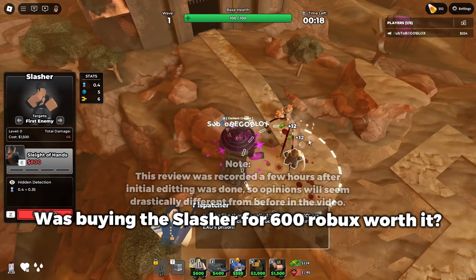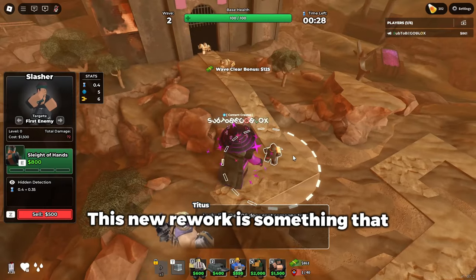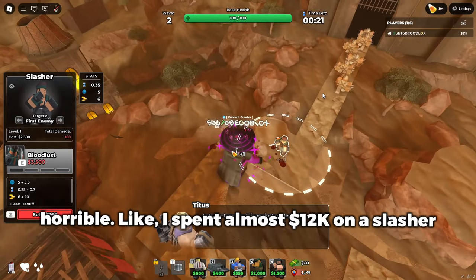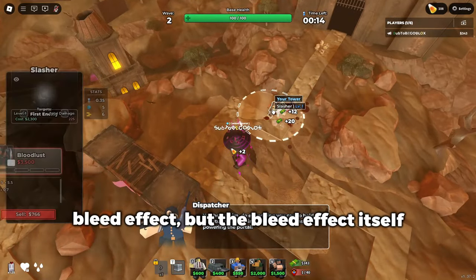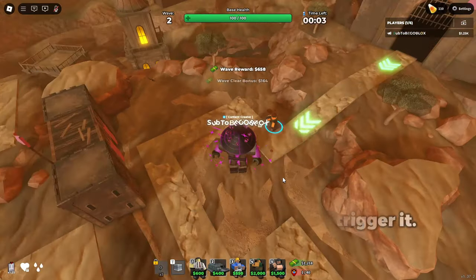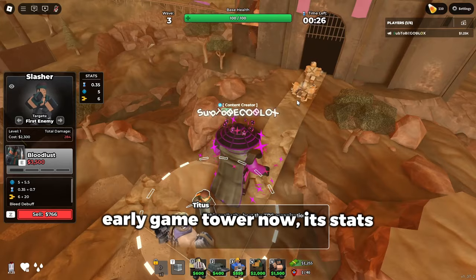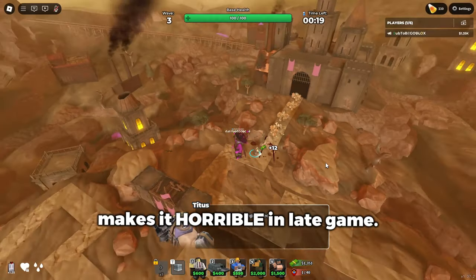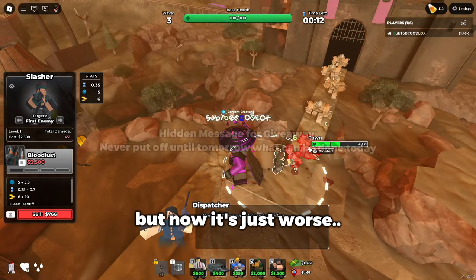Was buying the Slasher for 600 Robux worth it? It's difficult to say with how new it is, but I would say no — it was not worth it. This rework is something many people agree was honestly a nerf, as its base stats are just horrible. I spent almost $12k on a Slasher once and a $4k Brawler was out-DPS-ing it. It tries to make up for lackluster stats with the bleed effect, but the bleed barely does anything, and the blood explosion will rarely trigger because of how many stacks are needed. On bosses it can sink in okay DPS, but it has no stun immunity. It's too expensive for early game, stats aren't good enough for mid-game, and being melee makes it horrible in late game. Before, the Slasher had good crowd control with the triple knife throw and good early game capability — but now it's just worse.